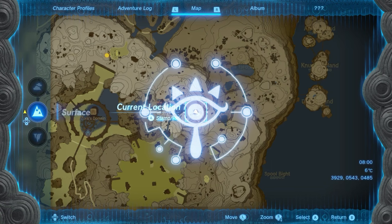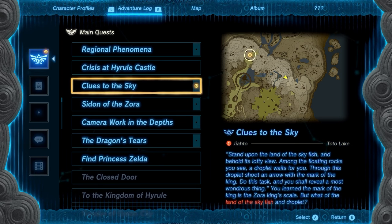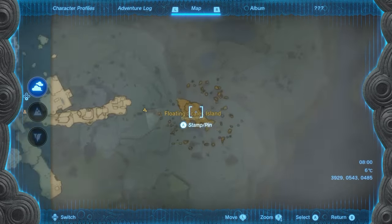What's up everybody, it's Smith here from GamersHeroes.com and today I've got a real quick guide for you in Zelda Tears of the Kingdom on where to find the land of the Skyfish. Now it's actually pretty self-explanatory — look at the map, look at the sky and you will see a floating fish in the sky.